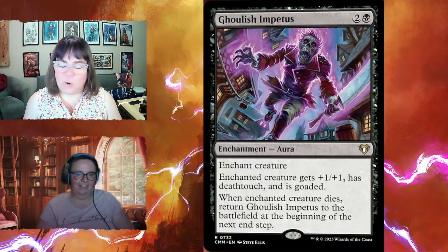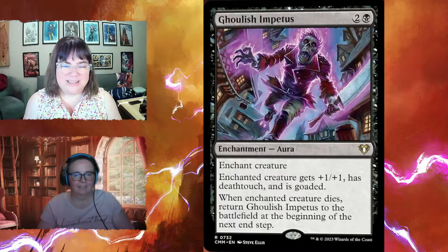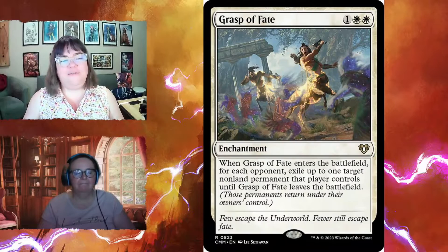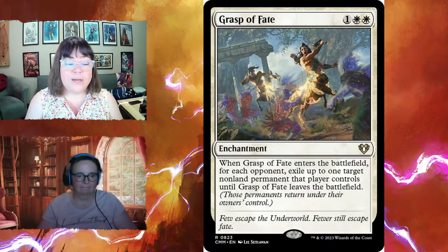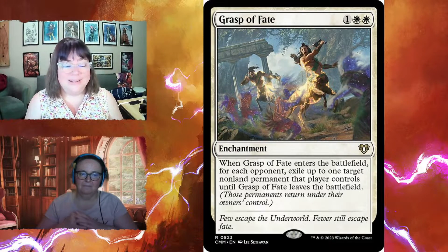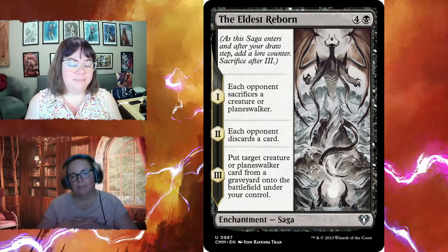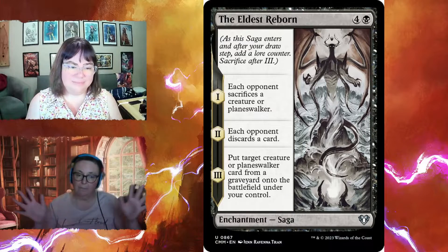Ghoulish Impetus for two black enchants an opponent's creature, giving it plus one plus one, deathtouch, and goad. When that creature dies, Ghoulish Impetus returns to the battlefield at the beginning of the next end step. Grasp of Fate for three enchants each opponent, forcing each to exile up to one non-land permanent they control until Grasp leaves the battlefield — they choose what to tuck. Eldest Reborn is a saga: chapter one each opponent sacrifices a creature or planeswalker, chapter two each opponent discards a card, and chapter three you put a creature or planeswalker from any graveyard onto the battlefield under your control.